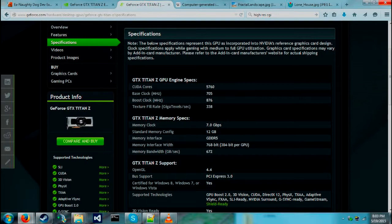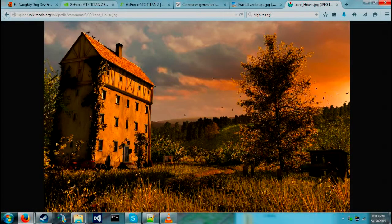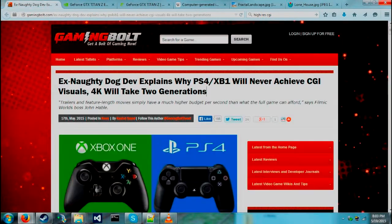Even with 5,760 CUDA cores doing really high-end resolutions, I don't see how you're going to be able to put something like that into a PlayStation 6 or 7 and legitimately expect to afford it and deal with the tremendous energy consumption involved.